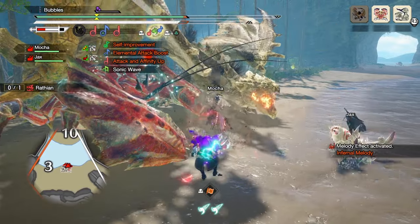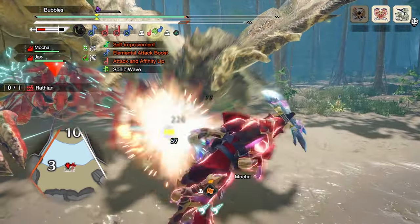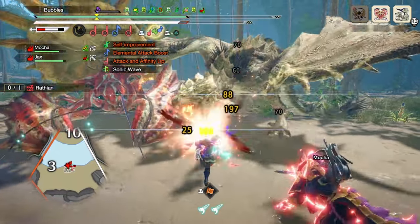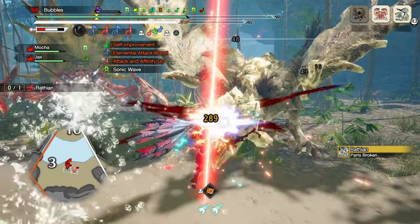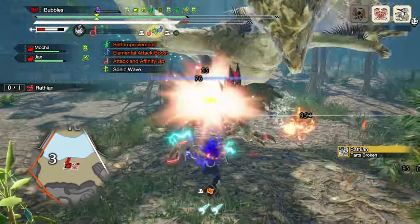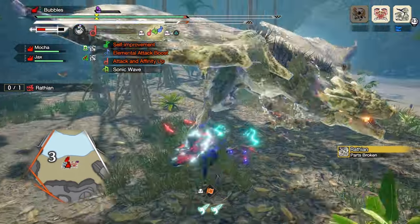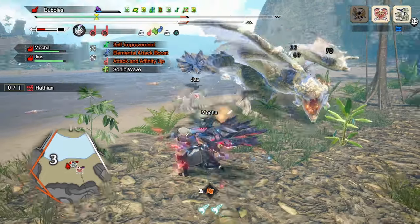In the case that a monster has been knocked down, you should open damage with Silkbind Shockwave into Infernal Melody, as it's very fast so you can get out a few combos onto the monster. On the opposite side of the spectrum, if you choose to use Magnificent Trio, you should opt to use it towards the end of the knockdown, to guarantee you get some damage into the down as well.